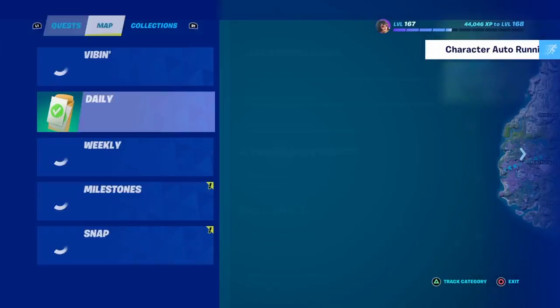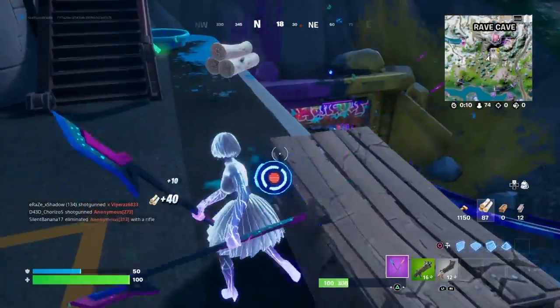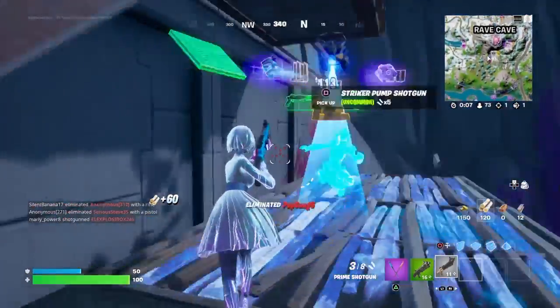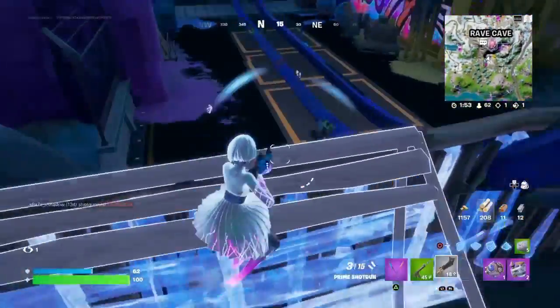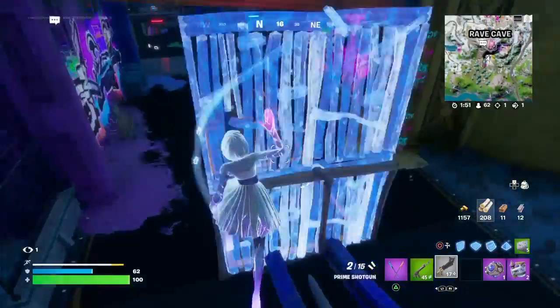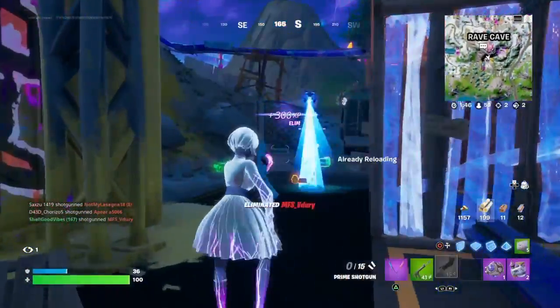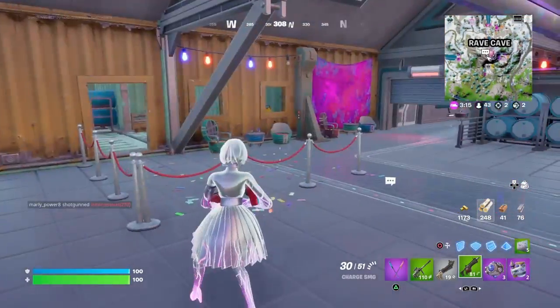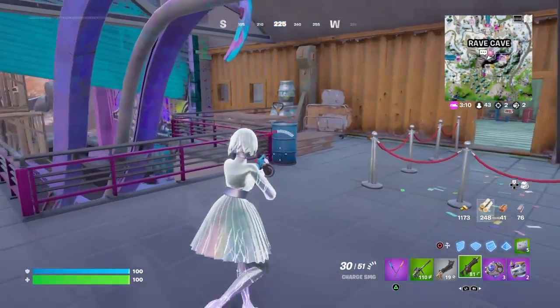What's up everybody, it's your ShotGutWise and today we are going to be doing another weekly week 10 quest. I'm going to be damaging 10 different objects with one spray of the Charge SMG. Alright, so we are at Brave Cave and there's a bunch of objects all around us and we got the Charge SMG, so let's charge it up.